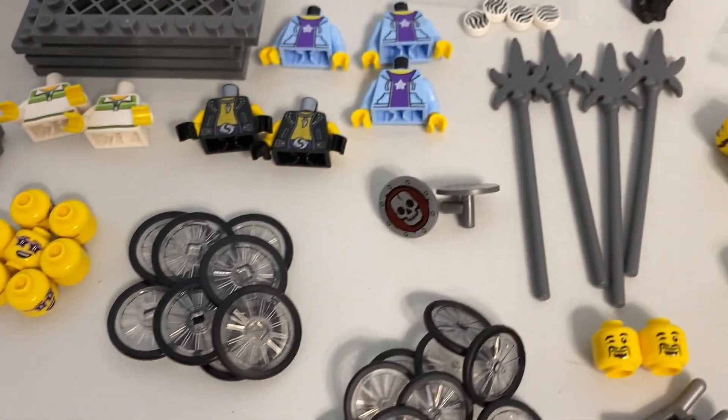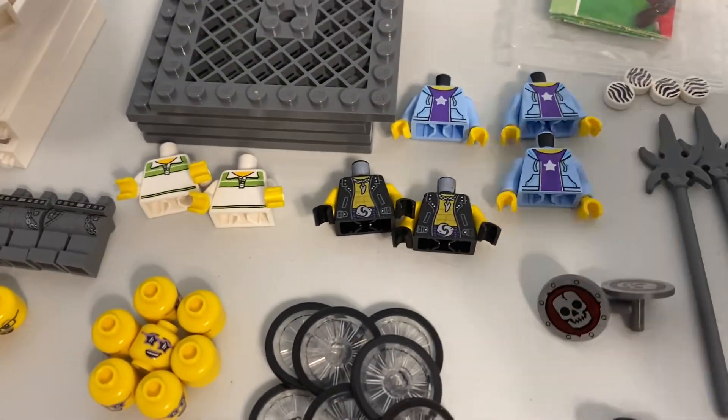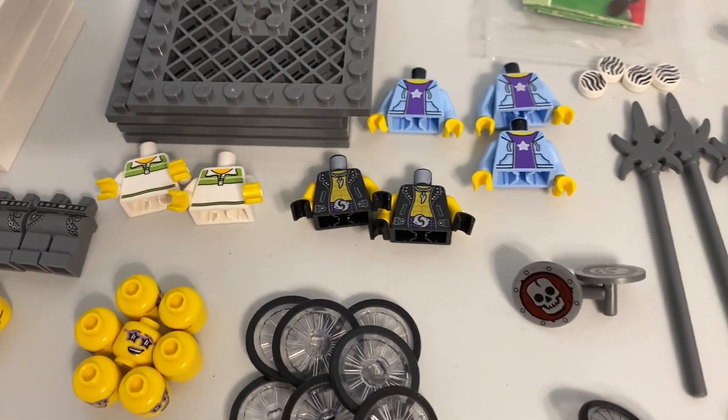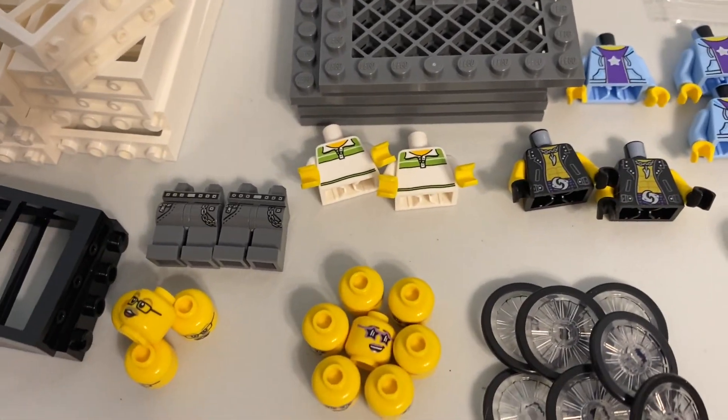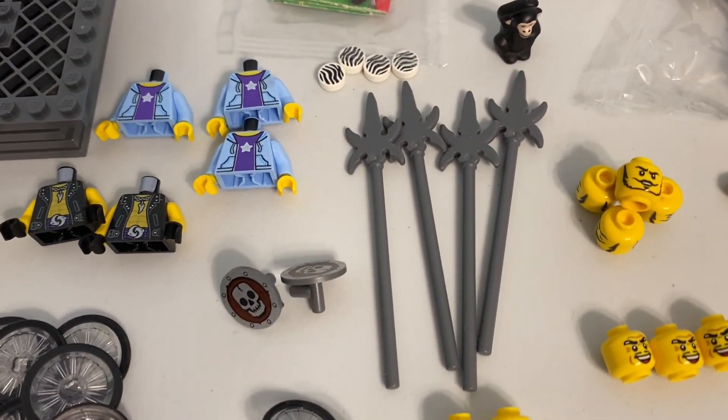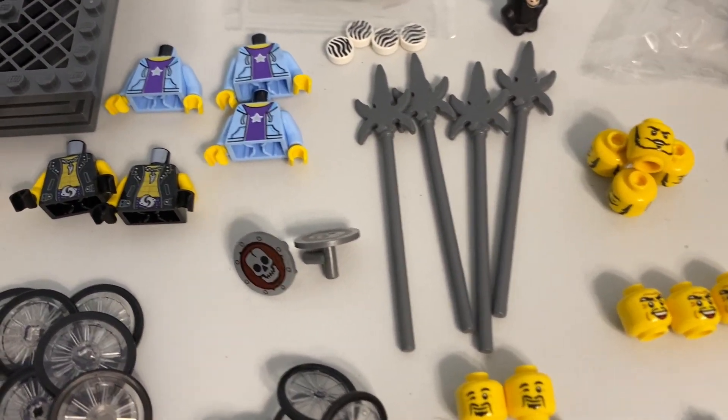I got some more minifigure stuff. There are some torsos — this is the one torso I always use for my sig fig — and then just some normal torsos and some regular pants. For minifigure accessories, I got some halberds or pikes, whatever you want to call those, and a couple of shields.